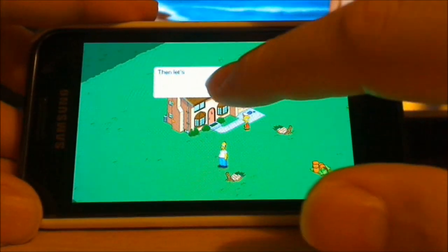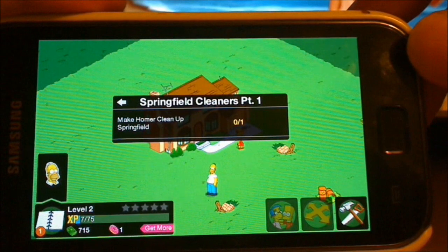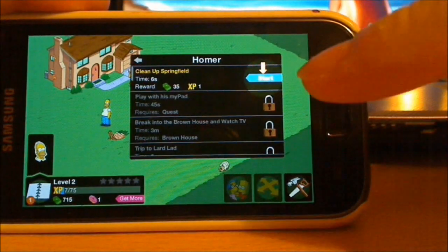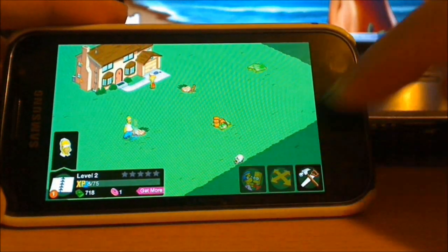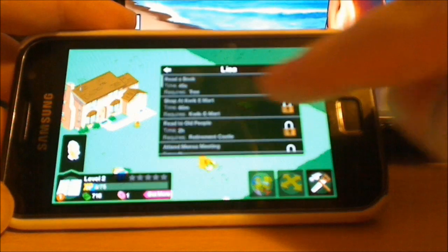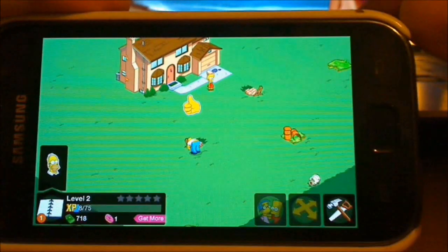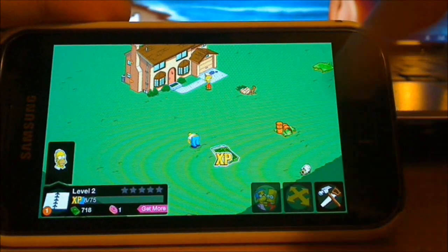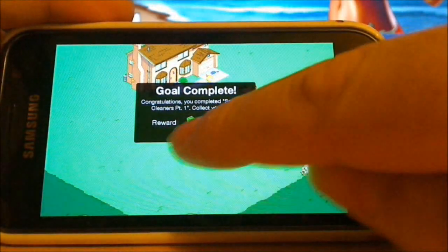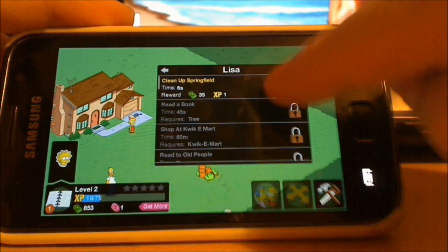Maybe if I keep building things, Mom and Bart will show up too. Anyway, it's all basically the same. You've got 'Clean Up Springfield' — click Homer to clean up Springfield and he'll go and pick up rubbish. You can do the same with Lisa. When the job's done you see the little thumbs up, collect your XP and money.